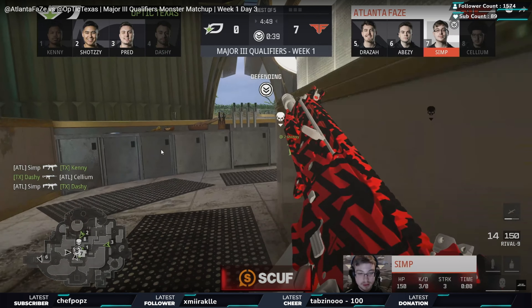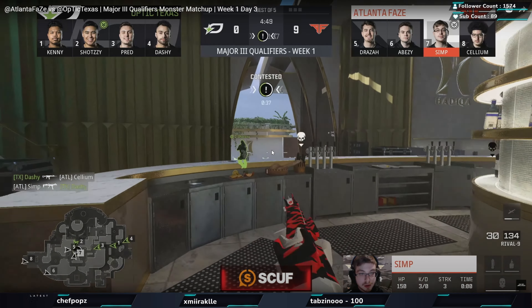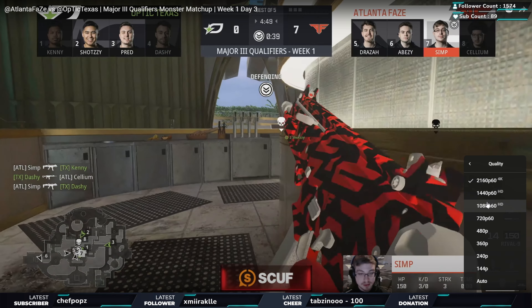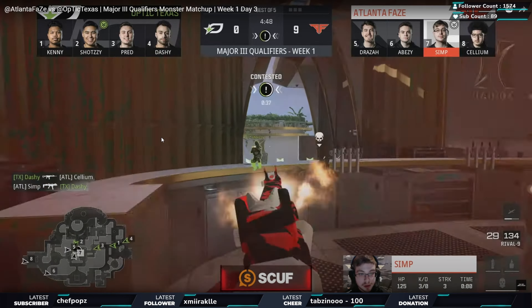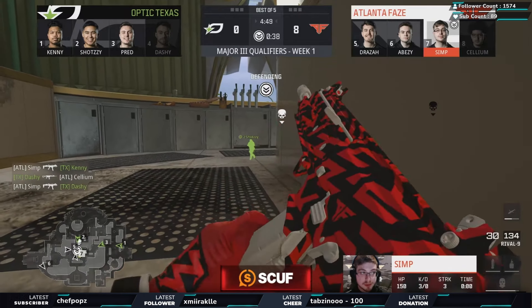Cellium kind of plays his life and now Simp is the last man remaining. Looking at the minimap, number five is Draza - Draza is watching the right hand side, which means Simp only has to watch the bottom pool area. Using the minimap and communication, he's going to go through, use the cover, and take out the shot. Really effective stuff there. Overall really good play from Atlanta FaZe - they open up the blood, Simp by himself watches and pushes.